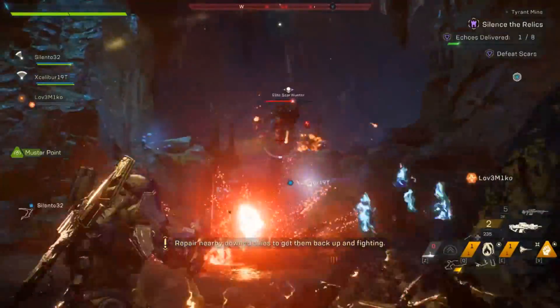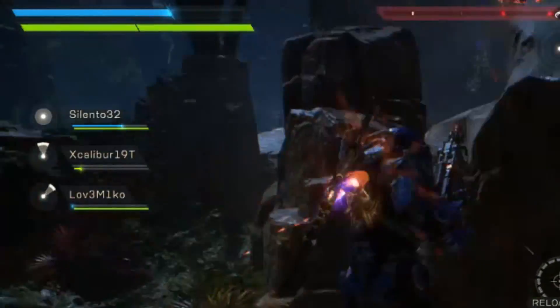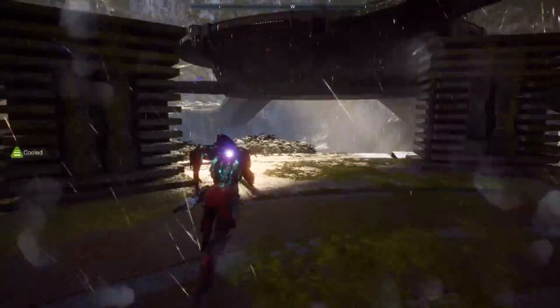It doesn't pop up half the time, but it's still better. When a teammate goes down, that's important information you would like to know right away. This is just not good enough. Oh, I died! Come on up and save me.